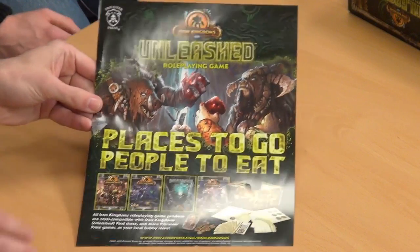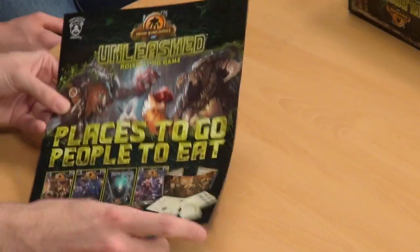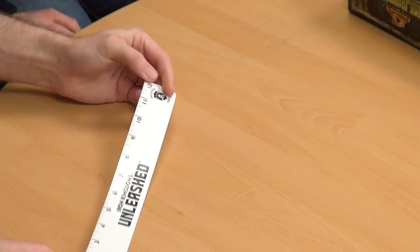There's also some advertising material inside showing more upcoming products. One item highlighted is a DM set with character sheets, which looks like quite a cool little set. The presenter notes they'll keep an eye out to get it in, and with the way the kit is laid out they'd love to run through this scenario one evening.